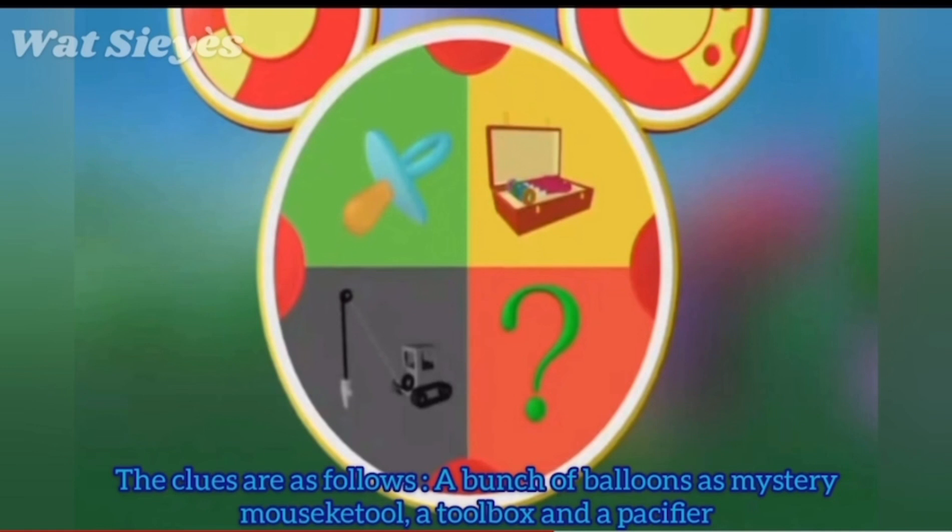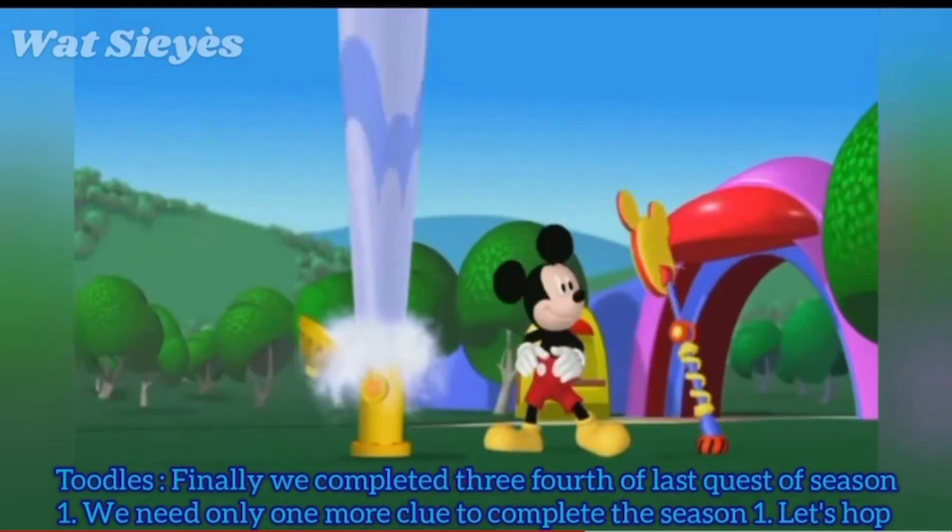We need one more clue to complete the last quest of Season 1. The clues are as follows: a bunch of balloons as Mystery Mousekedoer, a toolbox, and a pacifier. We completed three-fourths of the last quest of Season 1.